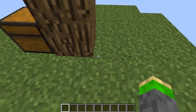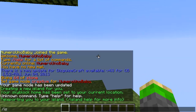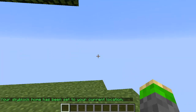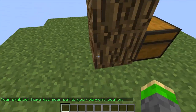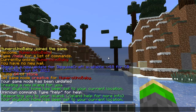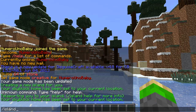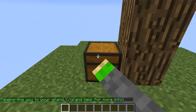I'm going to go over a couple of key commands. /island set home sets your home to your island. To get back to your home, say you're in another world like your spawn world and you want to get to your island, just type /island and bam — you're back to your skyblock.